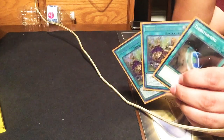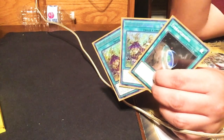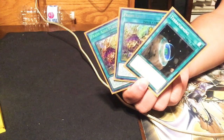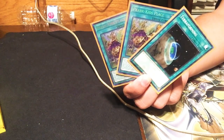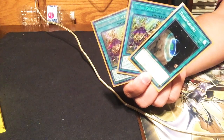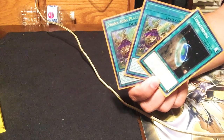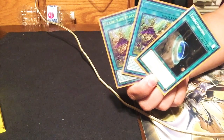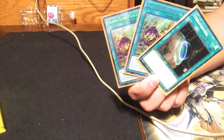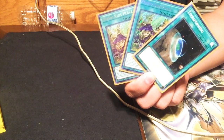Up next is the field spell — Prank Kid Place. Everybody says Prank Kid Palace but it's Place. We have one Prank Kid Place and one Terraforming. It lets you add a Prank Kid monster, and then if you fusion summon, all your Prank Kid monsters gain 500 attack. If you link summon, all your opponent's monsters lose 500 attack. This can be devastating combined with your link and rocket plays. I'd play it at two, not three.